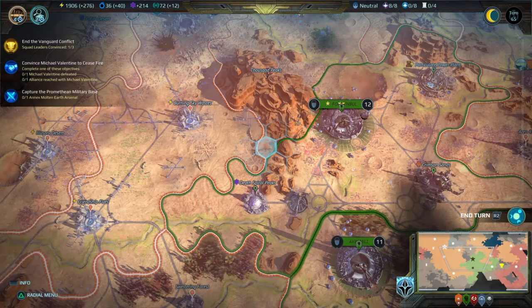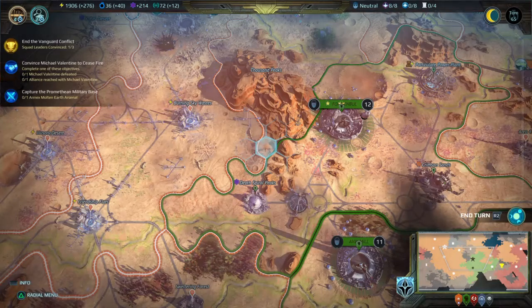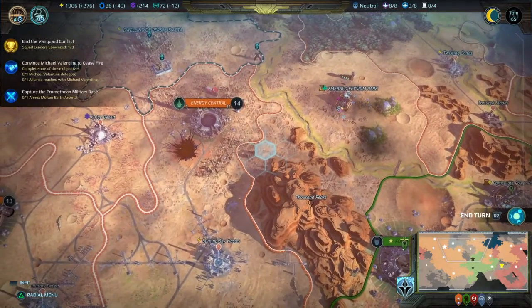Hello everyone, welcome to Bargain Gaming, where we can play excellent games without busting our wallets. This is episode 86 of Age of Wonders: Planet Fall.